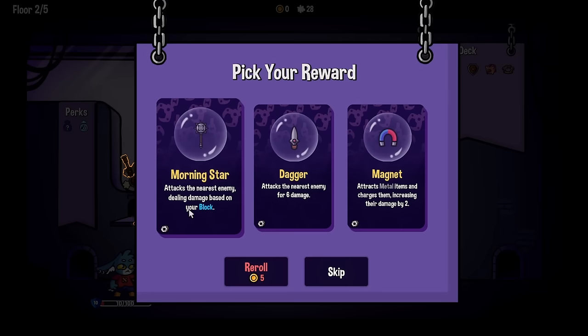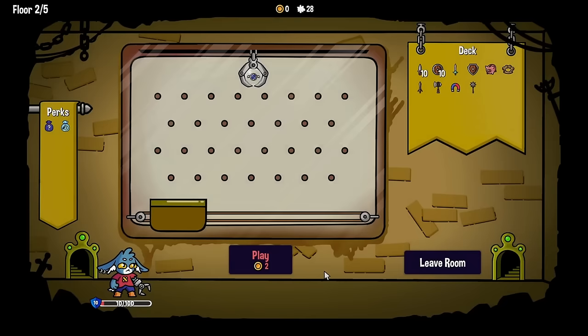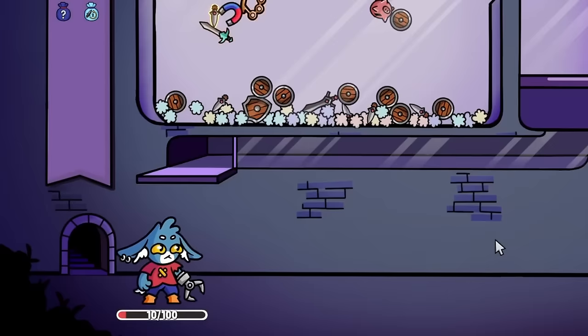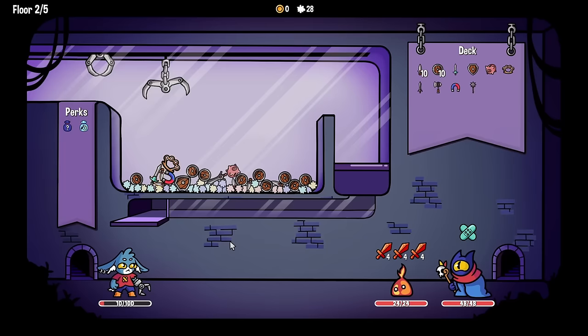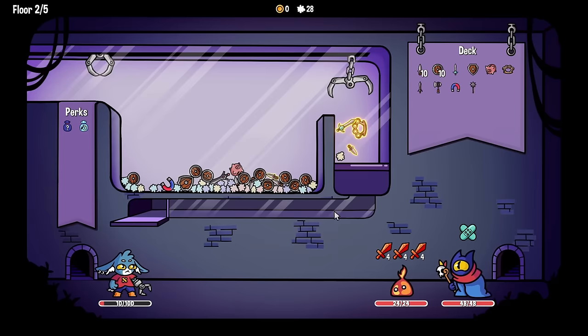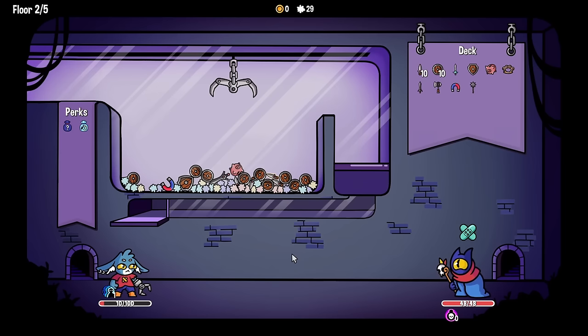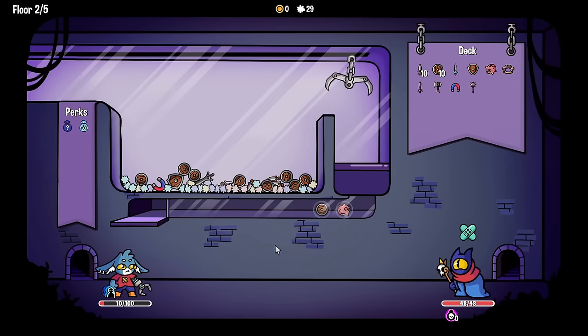A morning star dealing damage based on block — that could be so good. Then we get a little bit of pachinko with the reward being something we don't have enough money for — too bad. What's also too bad is how little health we have, but at least there's already a magnet attracting stuff, so let's make use of that. Sadly the magnet gets left behind but the things still have their charge, so that's good news. We get a little bit of dodging. One enemy down and he's just going to heal, so we should probably try to take him out, but I also don't want to deal damage to myself. So that dark blade might have to wait. In the meantime, I'm picking up some money that I probably should have done before so I could actually play pachinko.